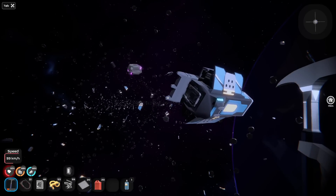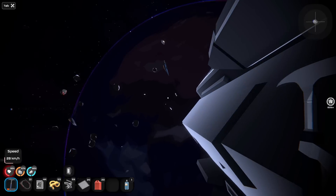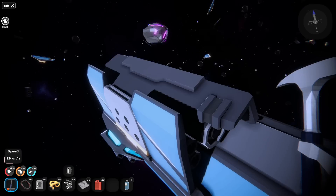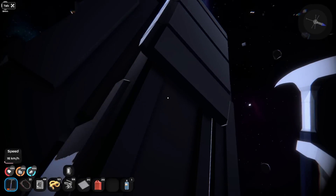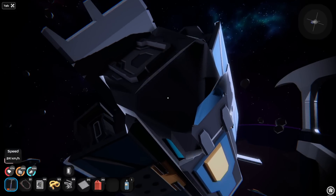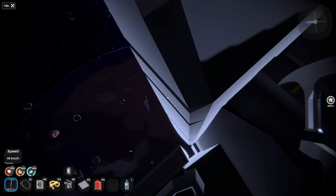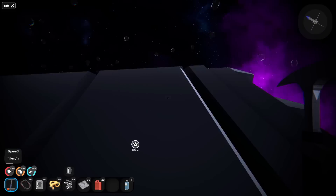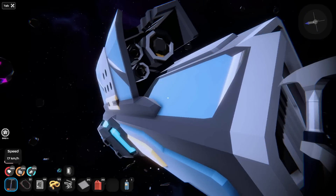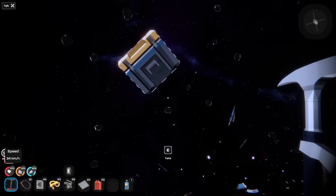Whoa, that just popped into existence. Can I open you up or destroy you or something? No? There's got to be something here. Hello? Can I get in here? I mean, if this is a perfectly intact ship, let me just take the ship. I don't understand. This seems perfectly intact. Is there people inside of it? Can I save them? Can I break into this ship? Yeah, apparently I have no clue.